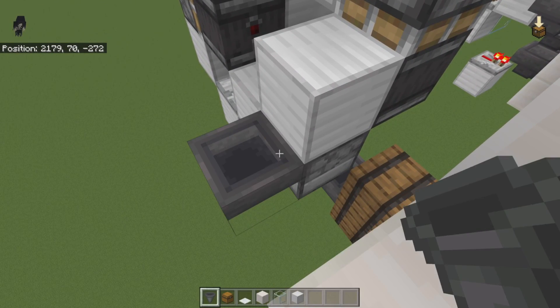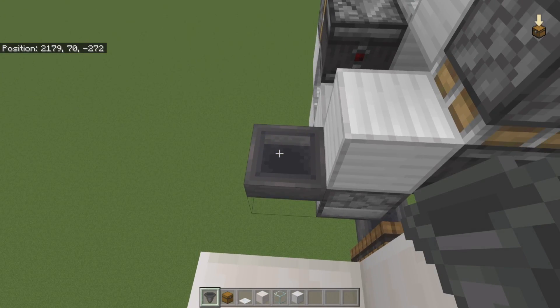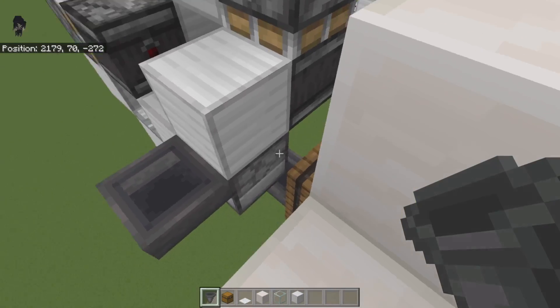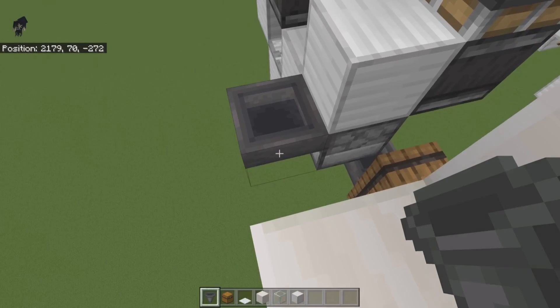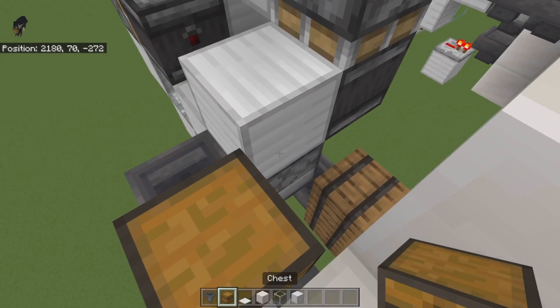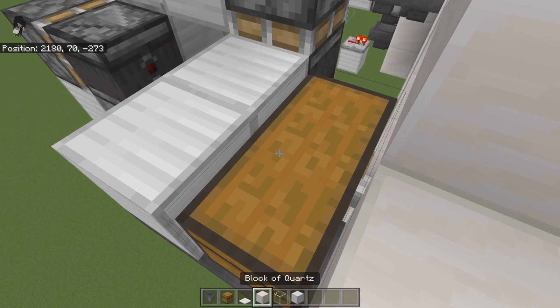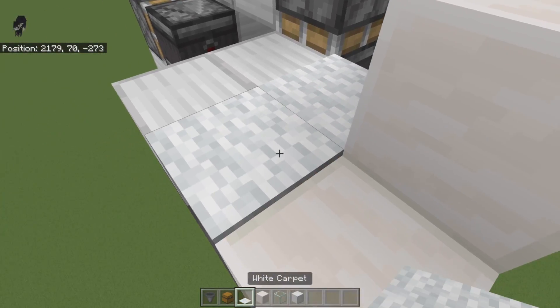If you have a farm with a shulker box loader and want items to come directly here, set that up with a water stream. If you want to load manually, place another hopper there with a double chest on top, then put a solid block over that hopper and add carpet on top of the double chest to finish it off.